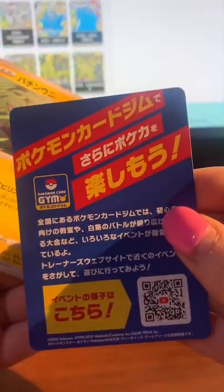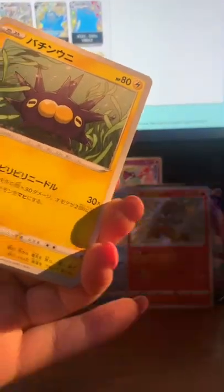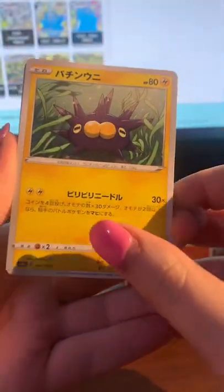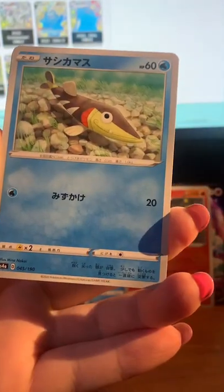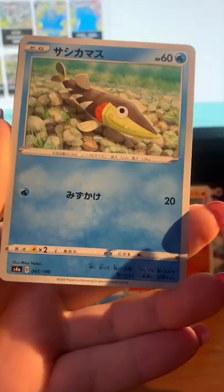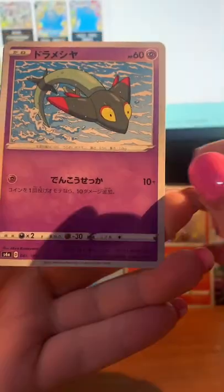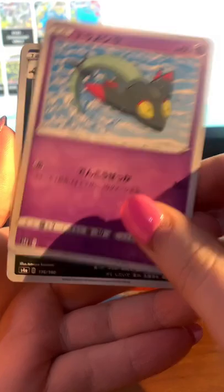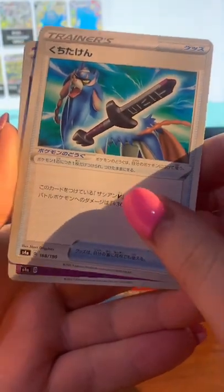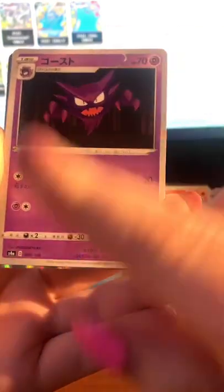We've got one of the Urshifu, which is cool. I think this is way better for bang for your buck if you're really wanting to get some really nice cards. There's only 10 packs and you get a whole bunch of different things. I think the Barracuda-looking one is actually really cute — not a big fan of his evolution but I think he's cute. The Guard of War — the Broken Sword — I think that's called Doublade or Honedge. I love that they have some of these cards in this set because I love this line.